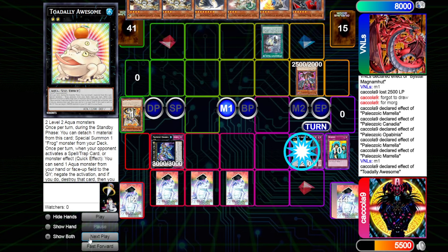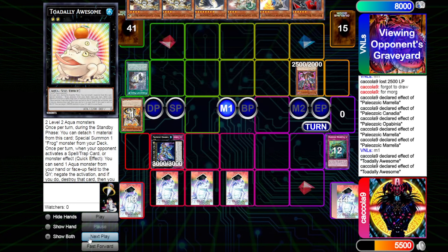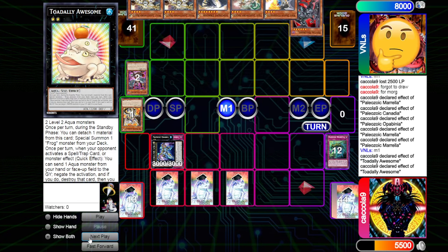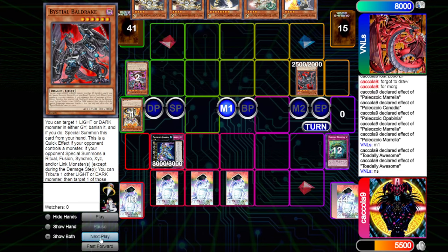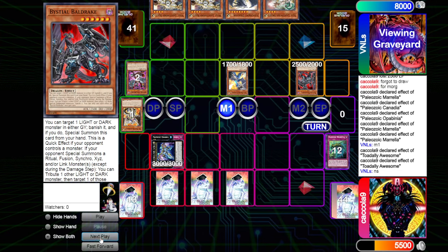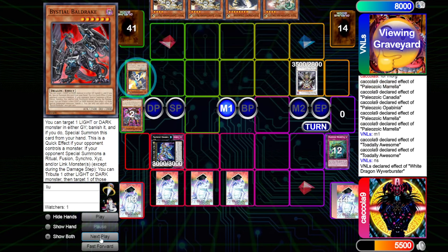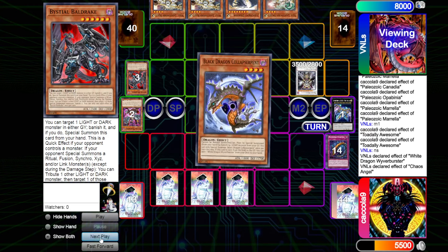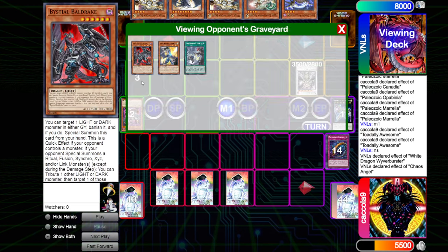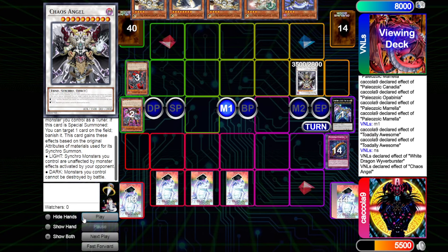Interestingly enough, we're going to go trap, and then chain a copy of Totally Awesome. Totally Awesome is going to put itself back into the extra deck, leaving the trap cards in the graveyard. We're going to then normal summon the copy of Baldrake, and then special summon the copy of Wild Wabership by banishing the copy of Magnumat. We go up into a Chaos Angel as well as the copy of White, trying to banish the copy of Zeus. We're not going to wipe the field — we used White, therefore it is unaffected by our opponent's monsters.